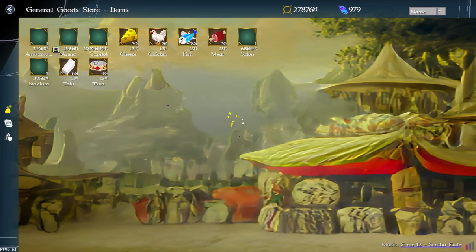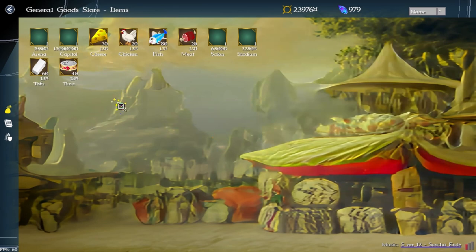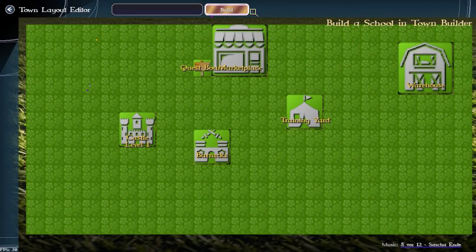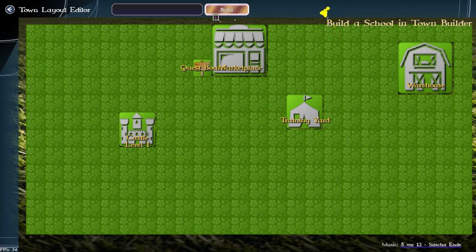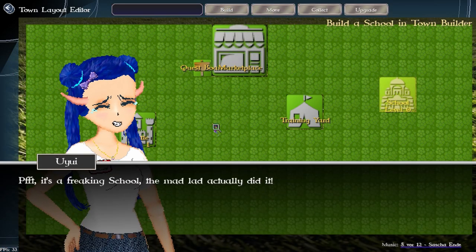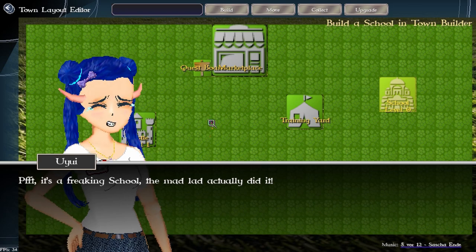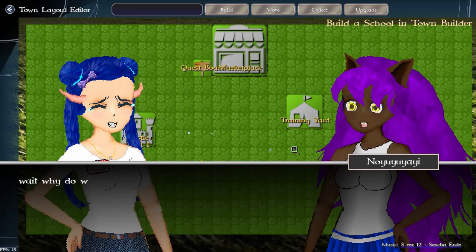This is the big one — the ambassador. I'm going to go ahead and buy it because ambassador reasons, and then of course we need to build it. Build the school — I tested this stuff and no problems. It didn't duplicate, which is awesome. So yes, we built the school and I added some more dialogue.